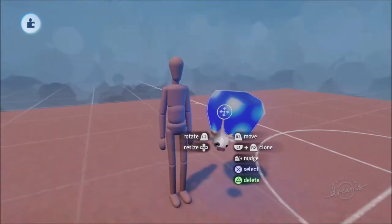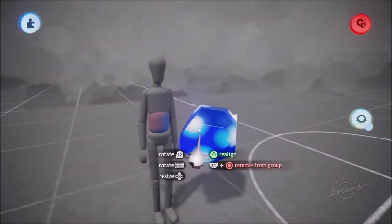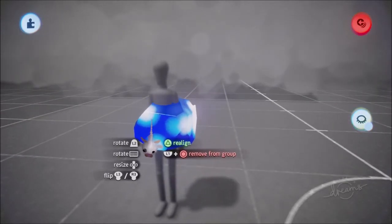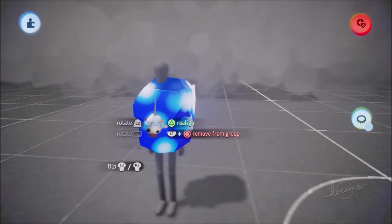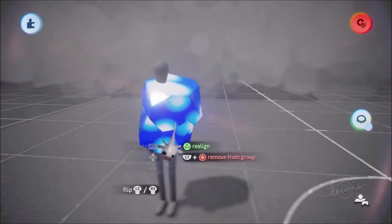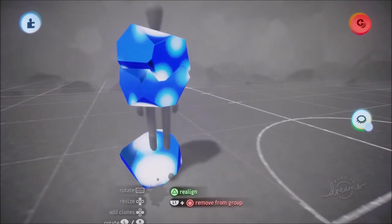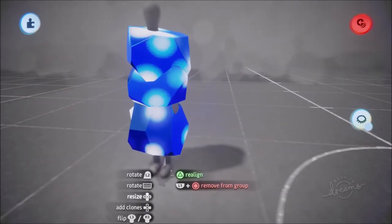Now that we have our ice cube, grab it and scope into our puppet around their stomach region, then place the cubes down as you desire. Make a few of these with a little bit of variation, and this is what they're going to look like when they're frozen in a block of ice.